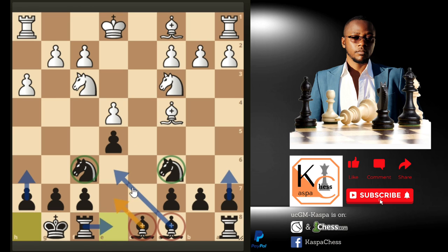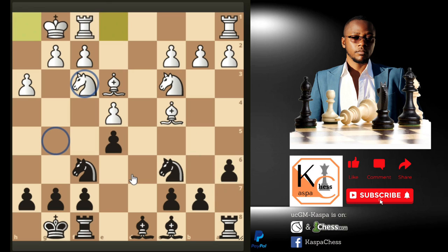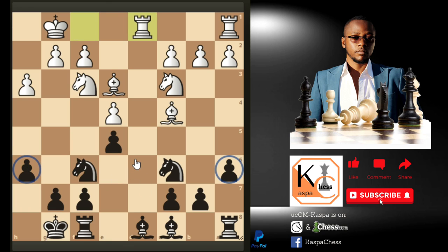Knight c3 defends the pawn on e4, then castle short. Our plan is very simple since there are no queens: play h6, play a6, play bishop to e6 after rook e8, and we also have intentions of going bishop to e7. Rook e8 and bishop e6 aim at exchanging bishops — for example bishop e3, and then we anticipate knight g5 or knight b5, so a6 makes sense to stop that. Castle short, then h6 again to stop knight g5. We're just playing a simple game with no tricky traps.